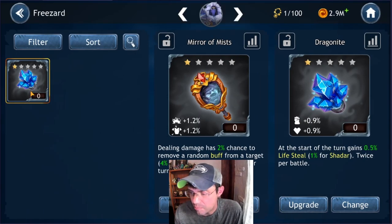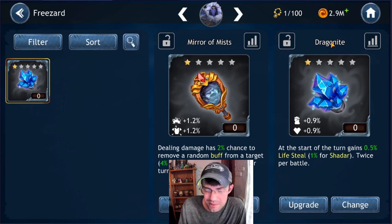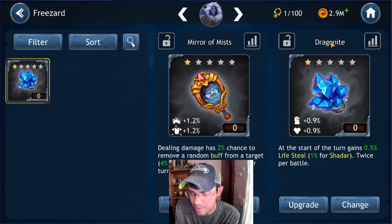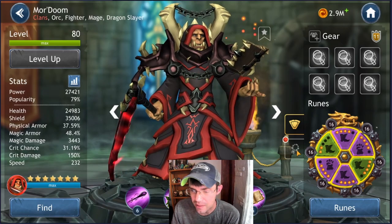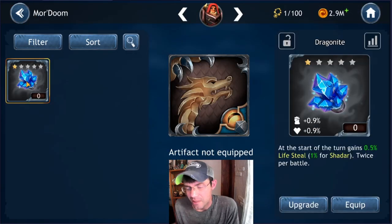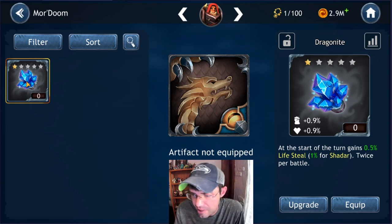The final starter pack artifact: at the start of the turn, gains 0.5% lifesteal, 1% for Shadar, twice per battle. It gives potency and health. I don't have Shadar up — I'm four fragments away from seven stars. For this one you want somebody who attacks often, and it's minimal lifesteal so you want a squishier character you use frequently. I'm going to put it on More Doom for now. Lifesteal on More Doom is pretty good — it can keep up his health, and the extra potency with survivability is solid.